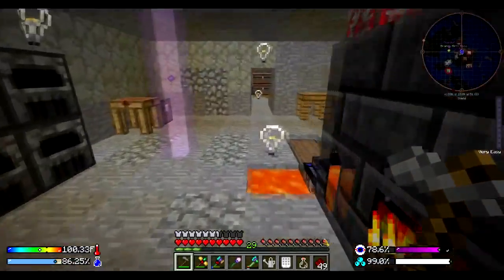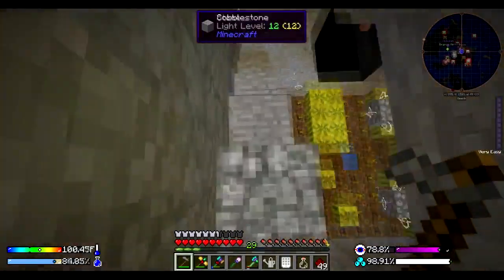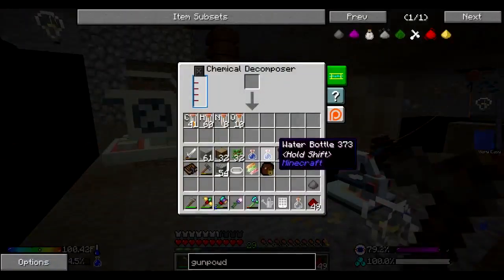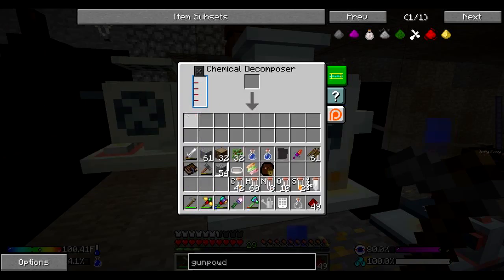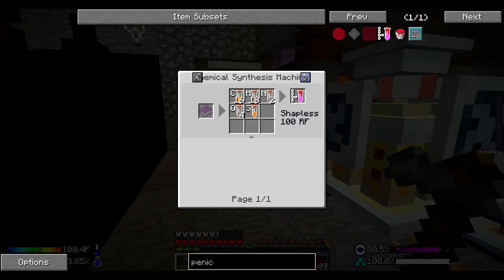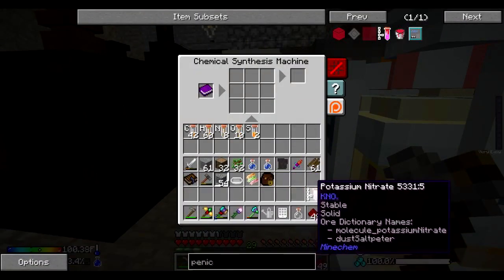Let's go ahead and get that gunpowder here. This won't make a whole lot of penicillin - it looks like I'm going to have to make myself a tinker sword with looting and go kill some creepers. I'll put you in here and decompose. This potassium nitrate we'll put in here as well to learn how that's made. For penicillin, if we go over here to the chemical synthesizer, we need 16 carbon, 18 hydrogen, 2 nitrogen, 4 oxygen, and a sulfur. We're going to only be able to make 2 either way.